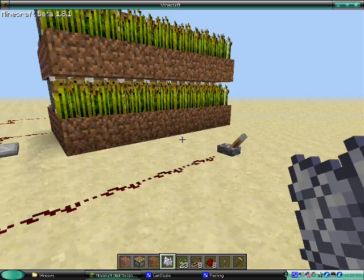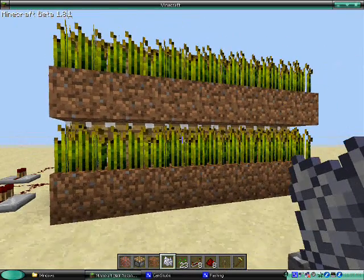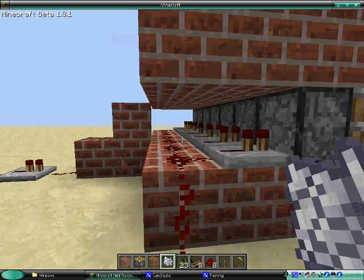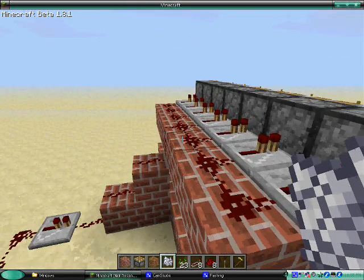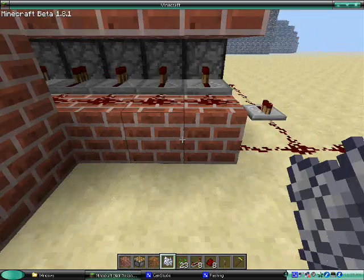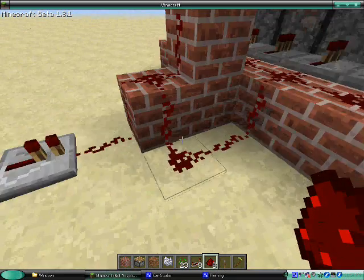Okay, we're back. This is a double-story one. Basically you just do the same thing on top of it, exactly the same. And run an extra redstone wire down to the ground. You could run it like this, straight off like that.